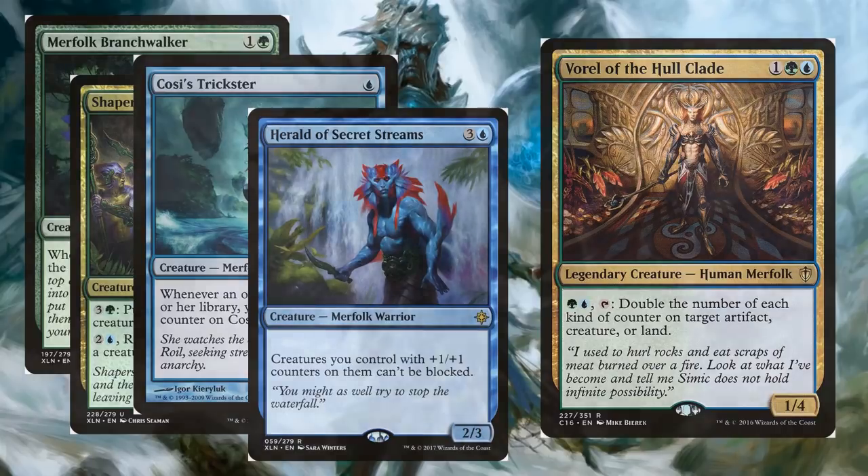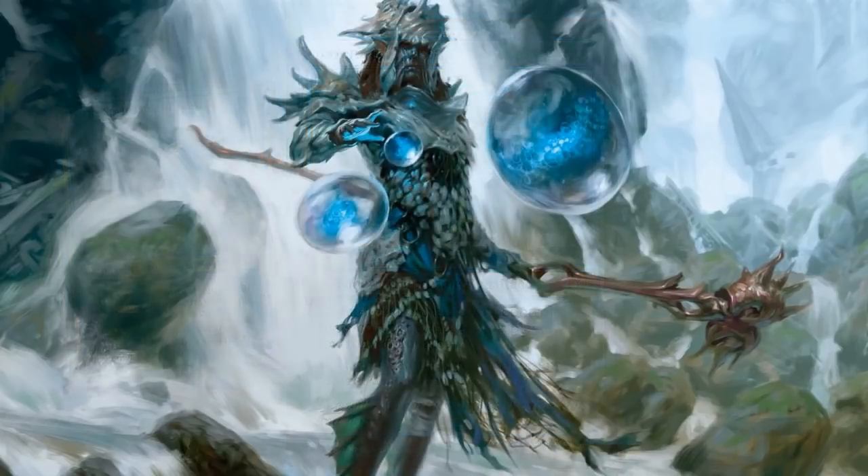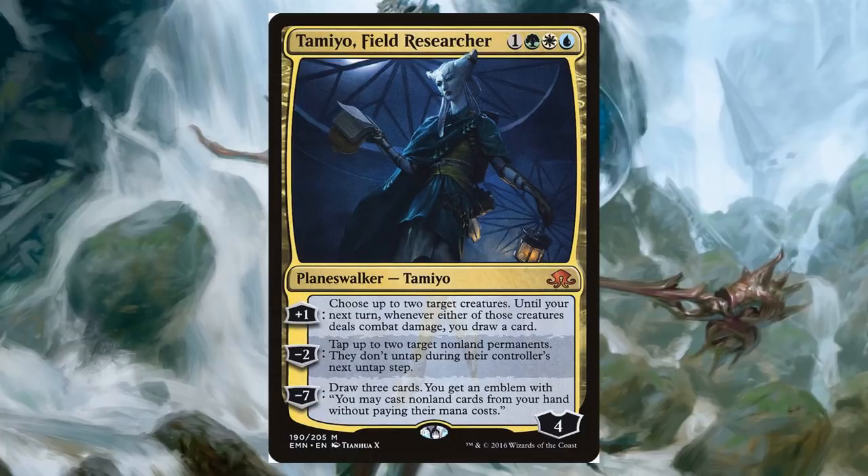Bident of Thassa is going to be really valuable for card draw, and even though he's not a Merfolk, Edric, Spymaster of Trest is going to embrace the aggro strategy while supporting the card draw we need. I've also decided to include one Planeswalker because it's so inexpensive right now — just over four dollars — and so awesome: Tamiyo, Field Researcher. One green, white, blue for a four-loyalty Planeswalker. Tick it up to choose two target creatures, and until your next turn whenever they deal damage you draw a card — recurring card draw. It can also tap down creatures to get damage through, and the ultimate is insane.